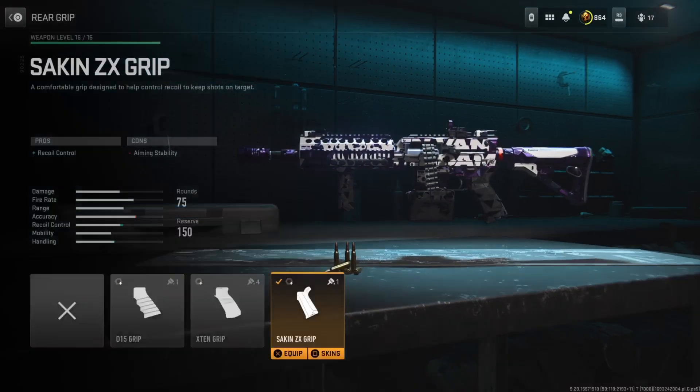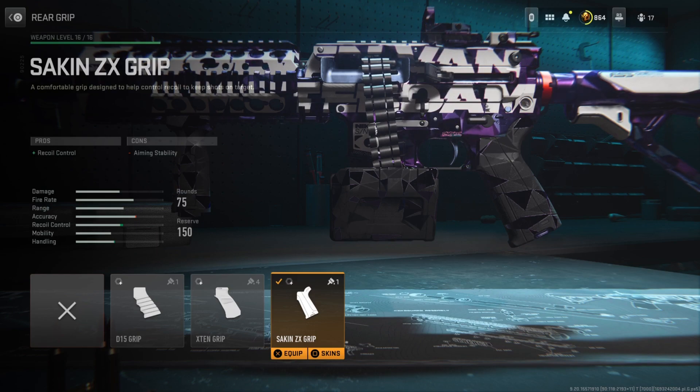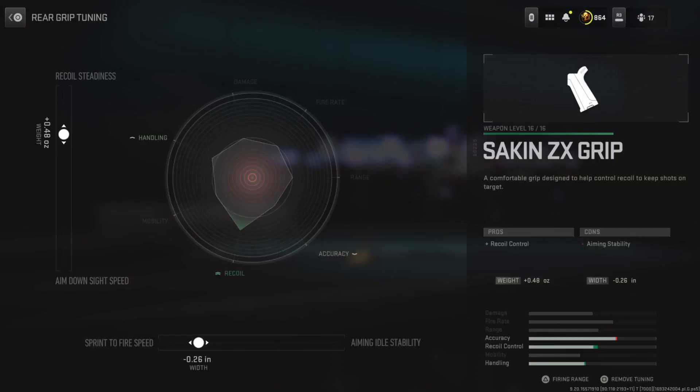And finally, for the rear grip I'm running the Sakin ZX Grip to give us an added recoil control bonus. Because this gun is so mobile and shoots very quickly, it does have a little bit of a spike in the recoil. So we definitely want to tune that down, and that's why we have this rear grip. Tuning: left side at positive .48, bottom side at negative .26.